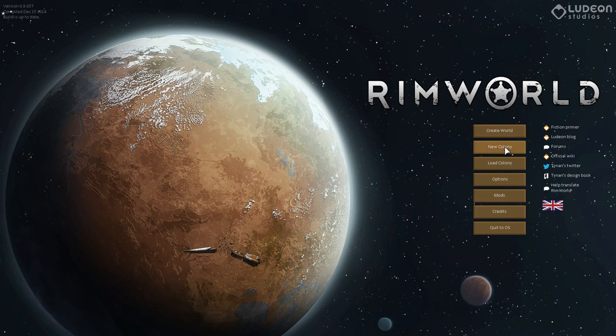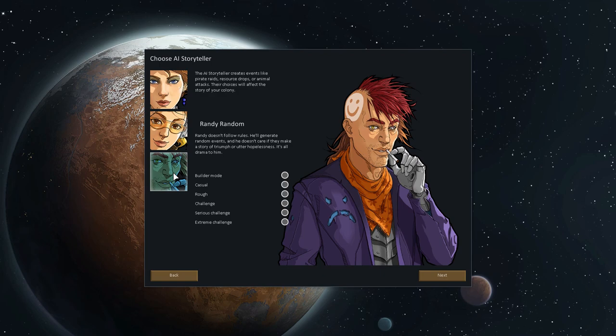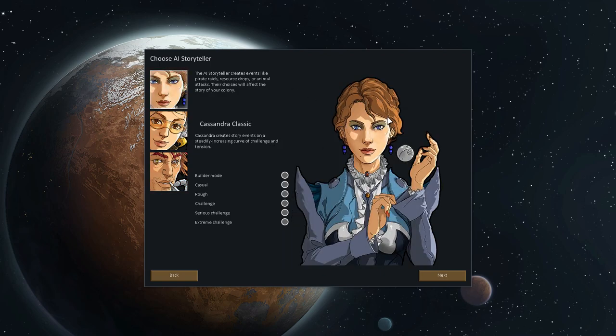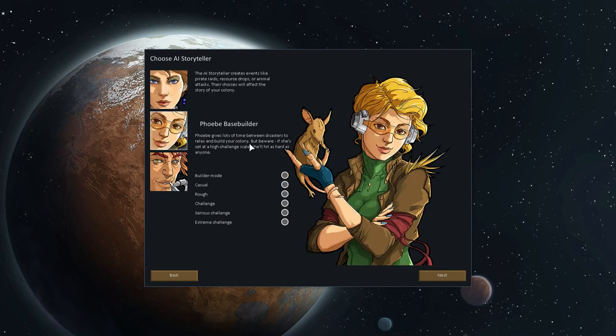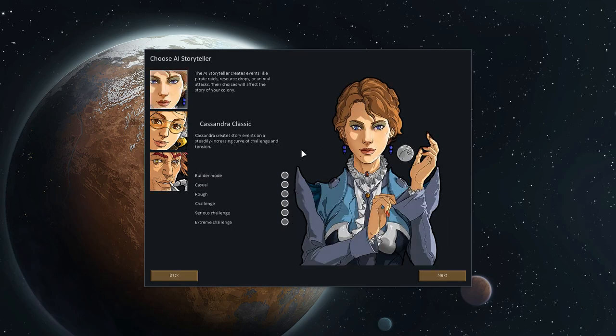After you create your world, you go to Colony and choose your Storyteller — the Artificial Intelligence Storyteller. This game is a lot like Dwarf Fortress in that it has a storytelling AI that assesses your situation and throws monkey wrenches at you. It throws events that could be good or bad, but it will keep you on your toes. We have three Storytellers: Cassandra Classic, Phoebe Base Builder, and Crazy Randy Random. Each determines the difficulty level. Phoebe is easiest, Randy is the hardest, and Cassandra provides a gradual escalating challenge — starting easy and slowly ramping up over time.